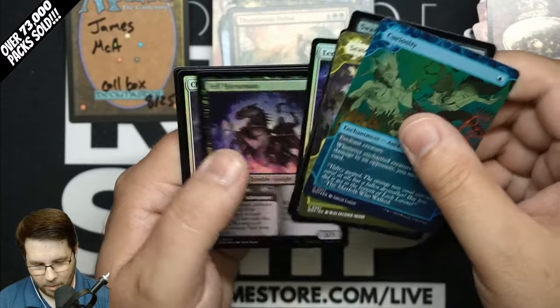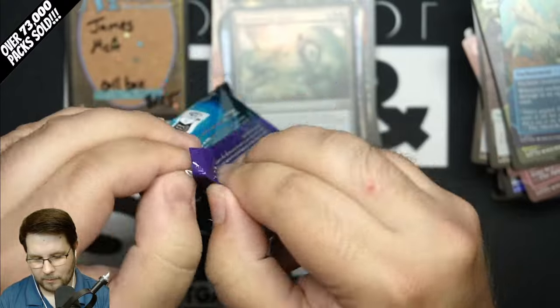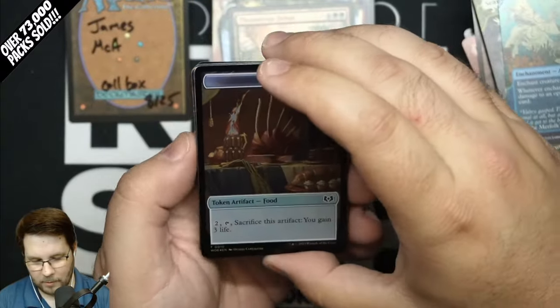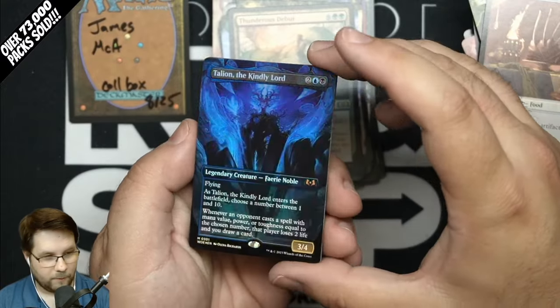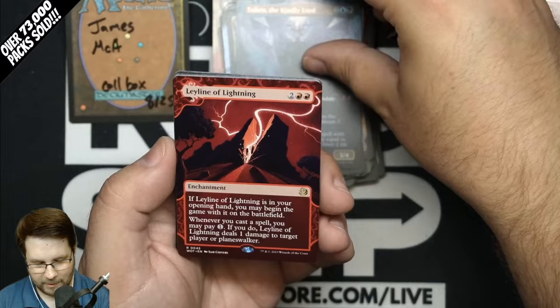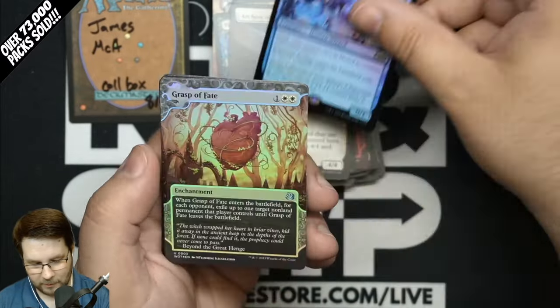Still feel like we've got one or two more decent hits left in these last two packs — we'll see if we can hit them for James. Appreciate y'all stopping by and watching. We have an awesome community in chat. Foil Borderless Mythic Talion, the Kindly Lord — I think that'll be a fun one. Leyline of Lightning, Virtue of Strength, another Mythic, Archon of the Wild Rose, and Ingenious Prodigy.